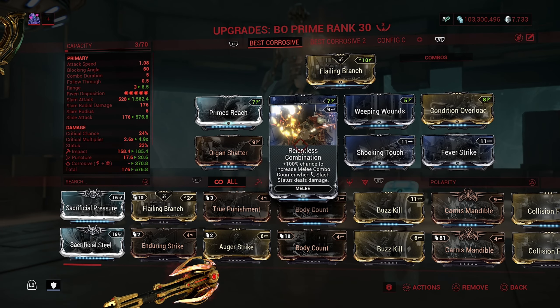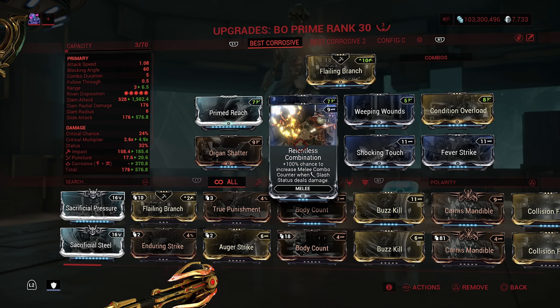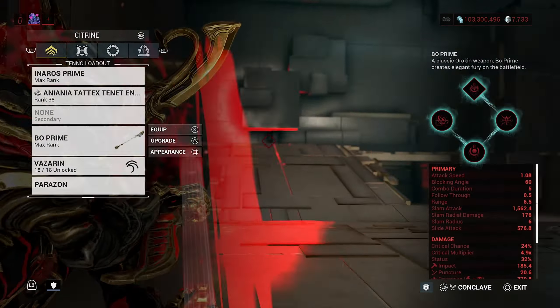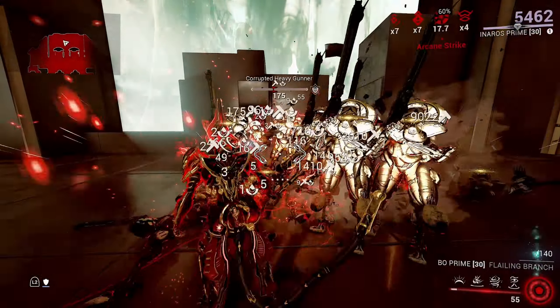I'm also adding the Relentless Combination mod — it gives you 100% chance to increase the melee combo counter when slash status deals damage. Since we're doing slash bleeding effects technically, I thought why not add this in. You might not agree with it, but let's see how it does.